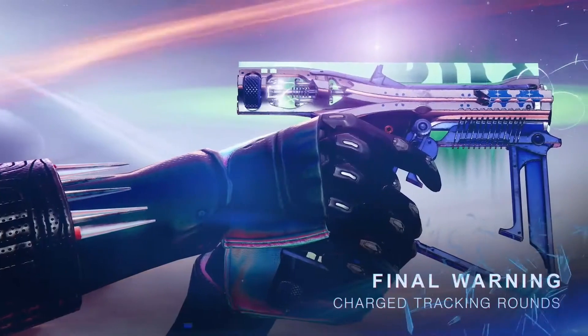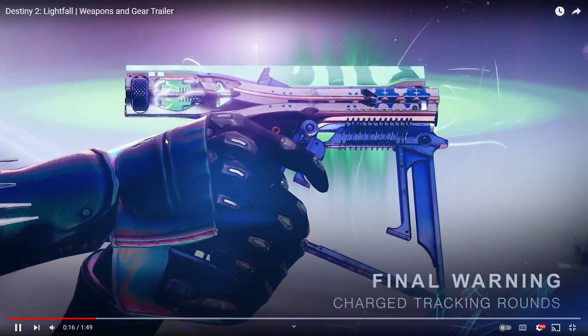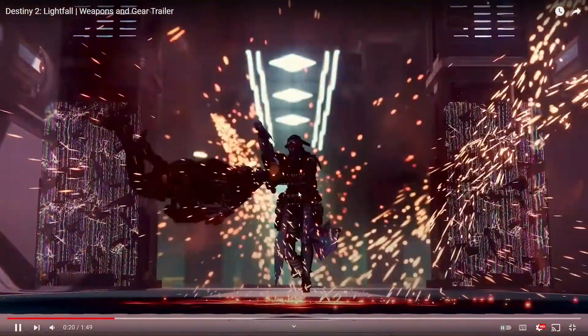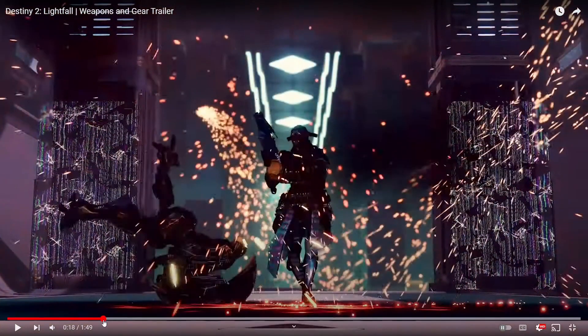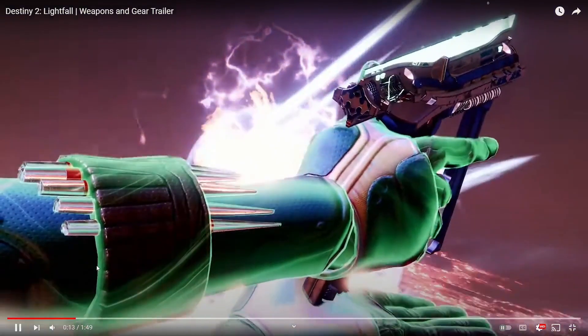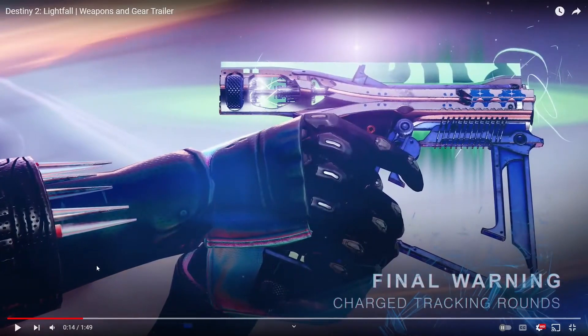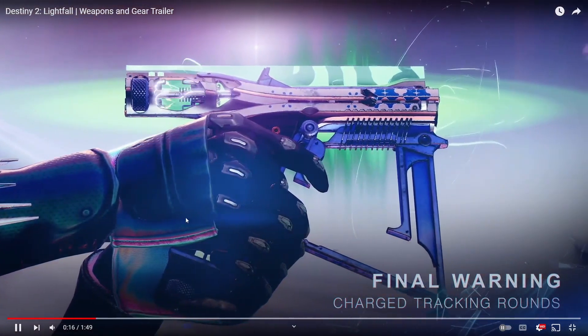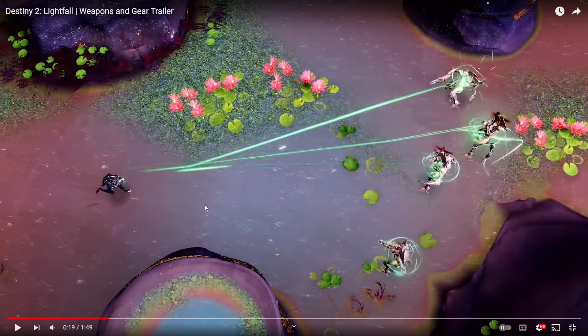So this Smart Pistol — it's obviously a sidearm. Normally seeing something like that would kind of concern me for Crucible, but based on what we're seeing here with the reload animation and stuff, it'll probably be something similar to Kill Clip or another damage perk, so I'm not super worried about it. It does look really cool just having a Smart Pistol — that's what it is, it's a Titanfall Smart Pistol. Very interesting.